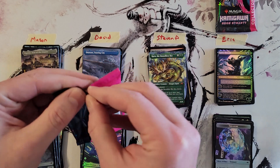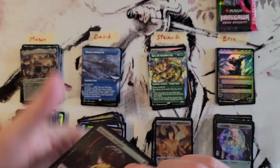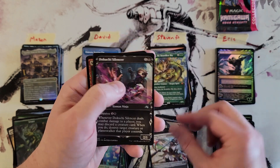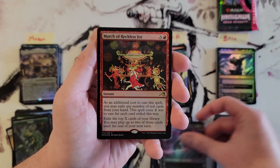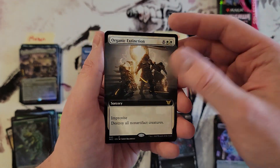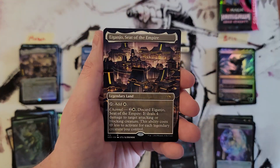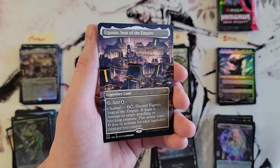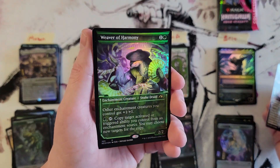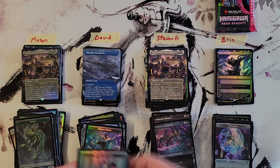Alright Stephen, your last pack. March of Reckless Joy Pack Foil, Organic Extinction — pretty sweet. Jugan Defends the Temple Mythic, and it should be the Borderless — yep. Ganjo in the Borderless Non-Foil, good pull. And Weaver of Harmony for the Showcase Foil.